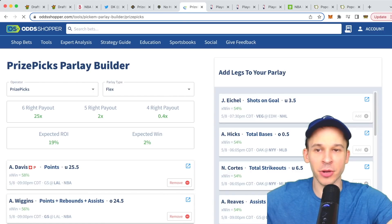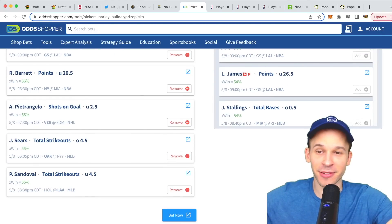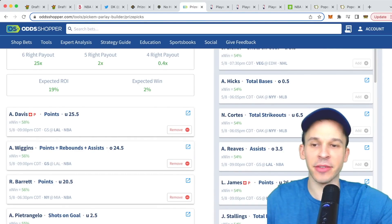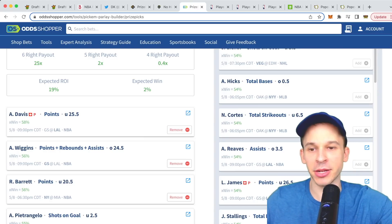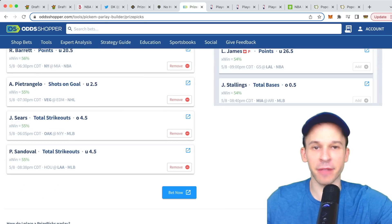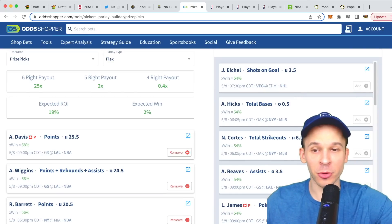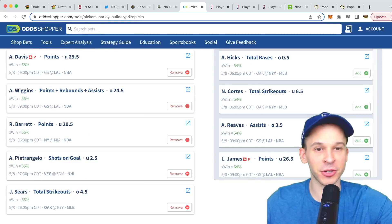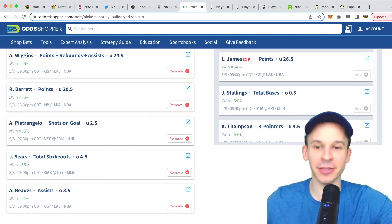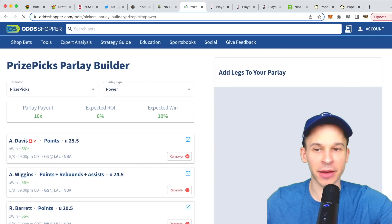They also have a PrizePicks parlay builder that factors in their projections and tools. Right now it has a six-pick flex with some NHL, MLB, and NBA picks. The highest win percentage play has Anthony Davis under 25.5 points at a 58% hit rate, and Andrew Wiggins over his PRA at 56%. Placing this six-leg flex gives you a 19% ROI and 2x expected win rate. You can add or remove legs and see how that affects expected ROI.